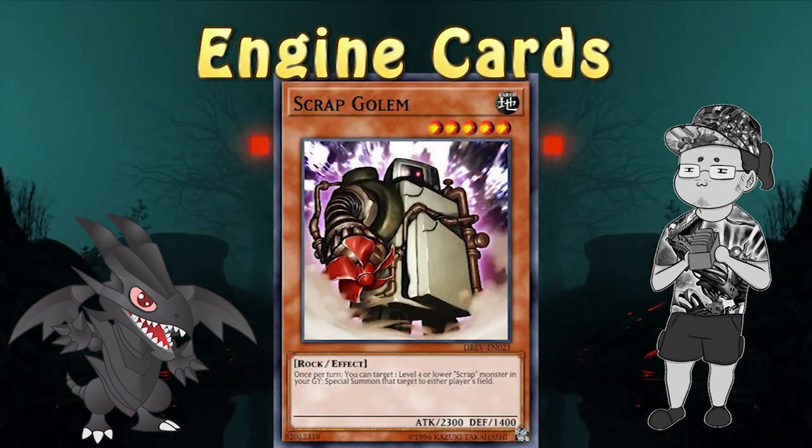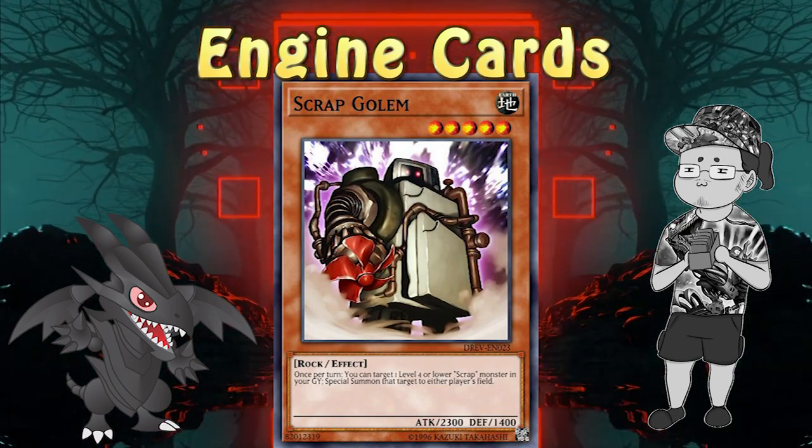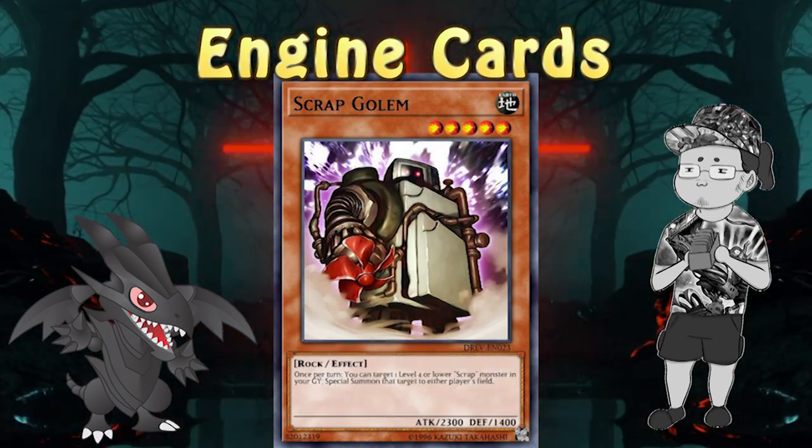Sign me up. Scrap Golem — the payoff of the engine. The card you're gonna summon with Wyvern's effect is Recycler, and it's not once per turn.